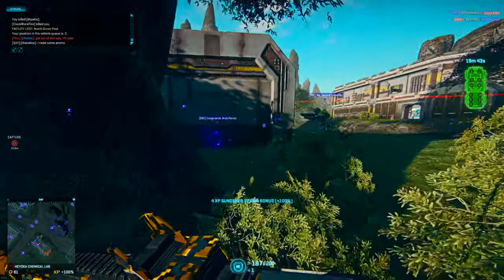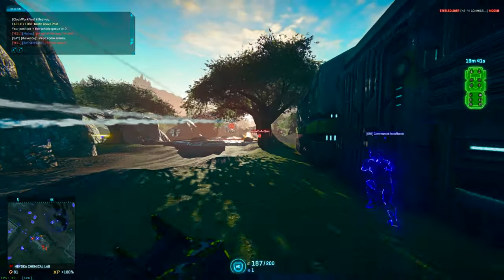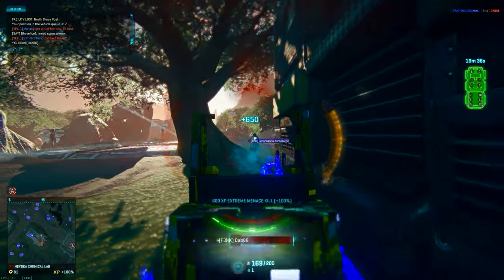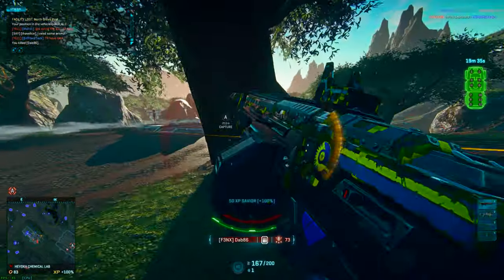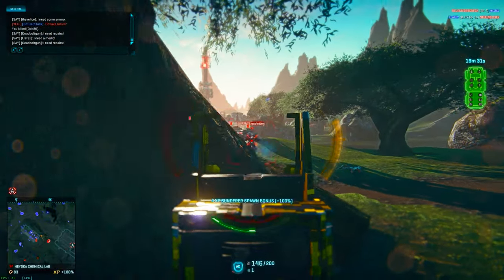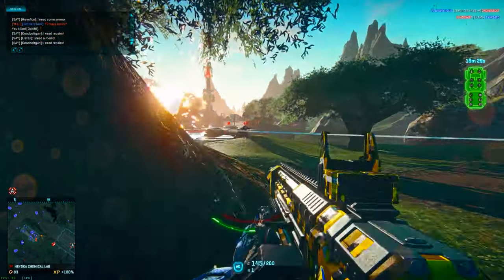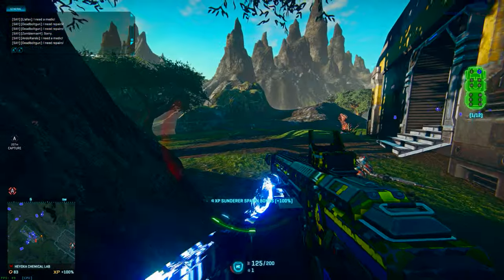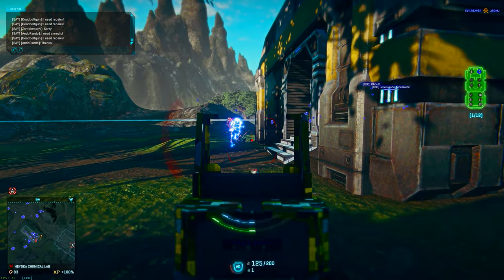Welcome back to the second episode of Being Better at First Person Shooters. Last episode we covered how to fine-tune our mouse input to get the most accurate shot possible by editing some operating system settings as well as using raw mouse input in our favorite first person shooters. Today it's going to be a little bit more complicated — we'll be covering how to get the most frames per second, or the highest attainable performance in game.